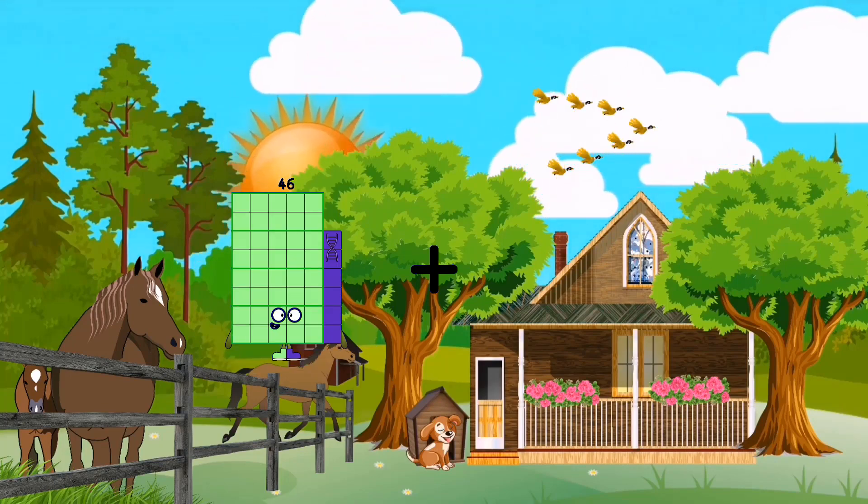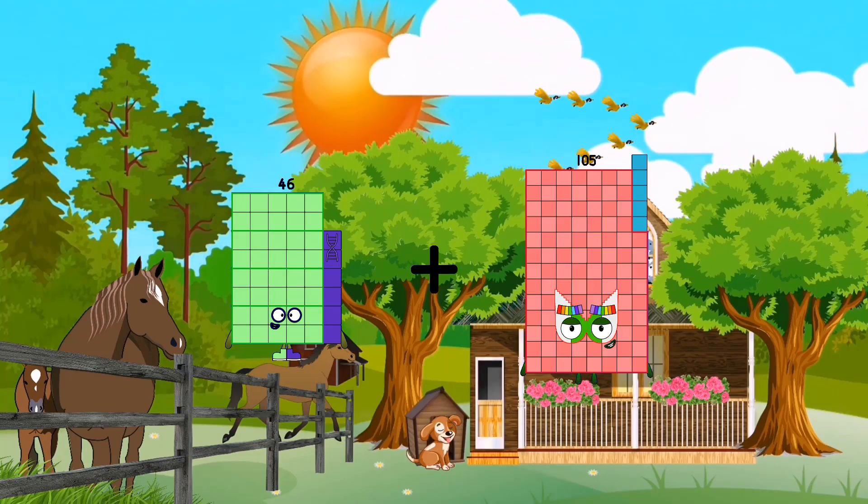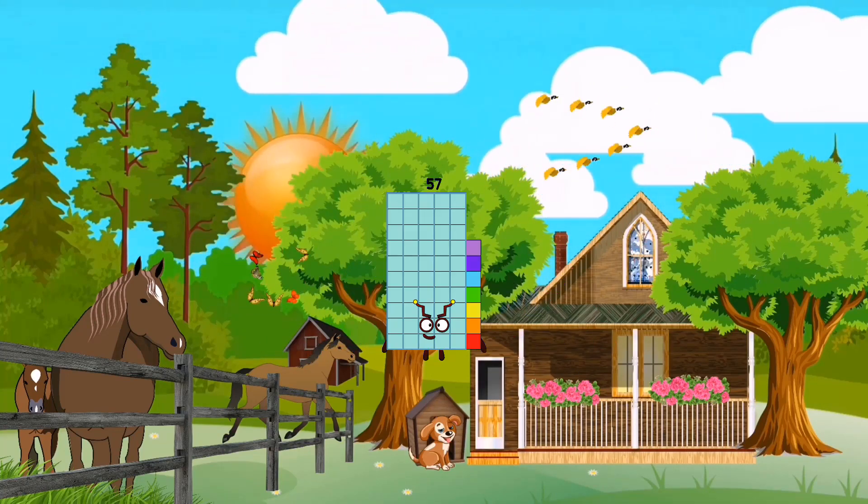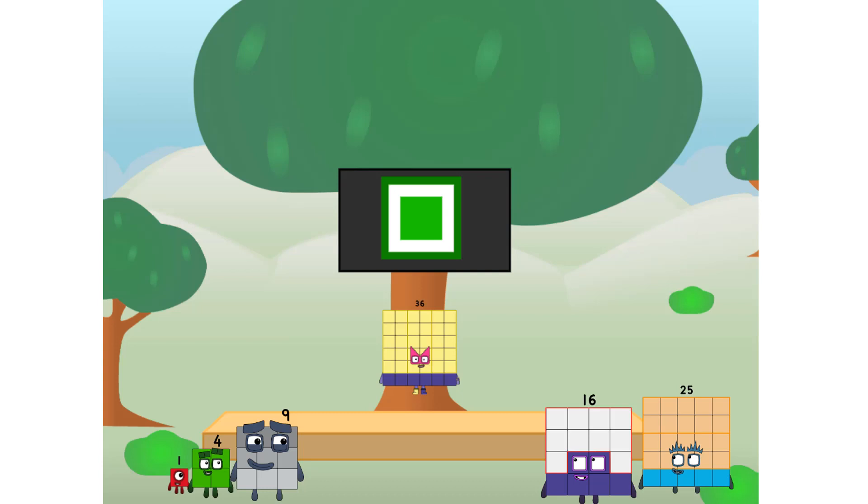46 plus 11 equals 57. Oh squares, ever since one of us fell from the sky, we have been bold explorers, discovering new lands, seeking out new friends, dealing with round things. Uck, round things. Well, I say it's time to tackle the ultimate round thing — the moon. Let's solve the puzzle of how to put a square on the moon without using rockets. Square power only.